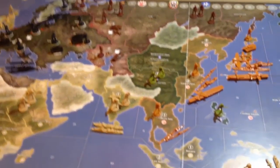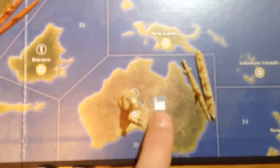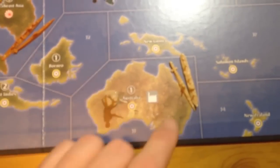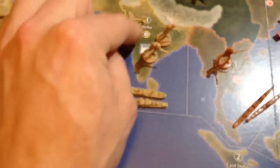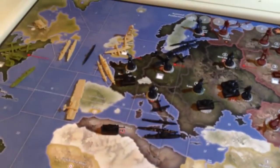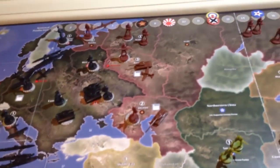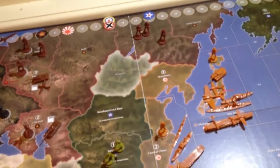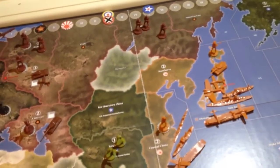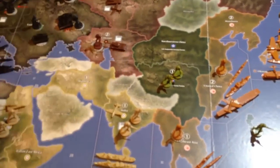One more thing about the map: you're going to notice that on some of the countries they have these little factory symbols. Basically when you buy units, that's where you're able to put them. For the British, they've got one in Australia, one in India, and one in the United Kingdom. Germany just has one in Germany; Russia the same; America can only build in Washington D.C.; Japan can only build in Japan. But Russia does have a second one in the Caucasus, where the oil fields were in real life.